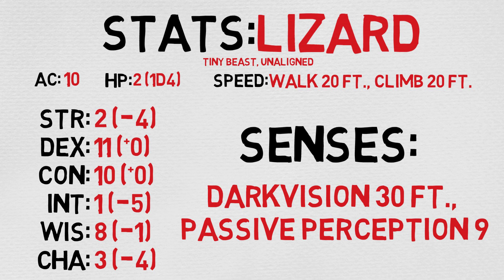In terms of its raw stats, there's not really a whole lot going on. It's not terrible at Dex or Con, but outside of that it's pretty bad at a lot of stuff. It does get darkvision up to 30 feet though, which is super great — especially if it's just perched on your shoulder. Basically you get darkvision up to 30 feet, which is nice.